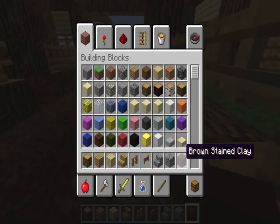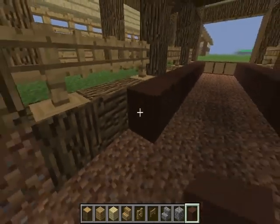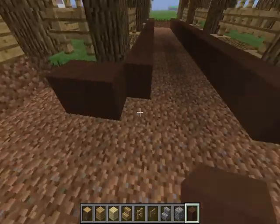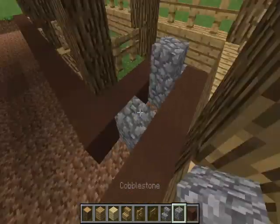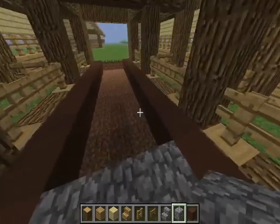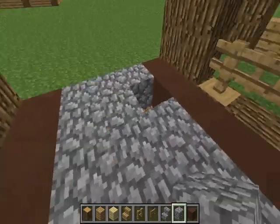I used brown stained clay for decoration — you know how when you first get into a barn, it feels like there's clay in the ground? Maybe that's just me. I also just use cobblestone to fill in the rest of it, because I like how it gives that rocky, concrete-filling look. I just liked how it looked.